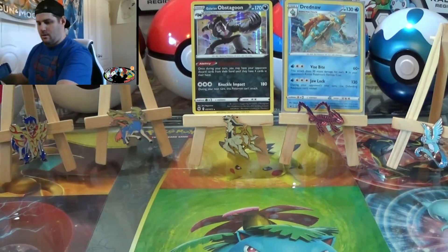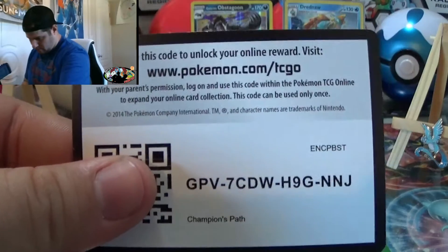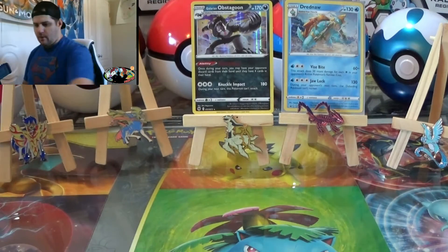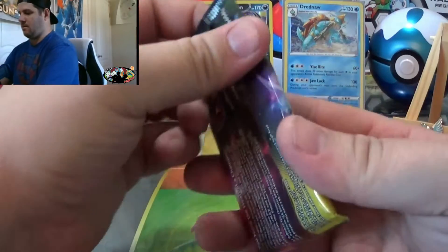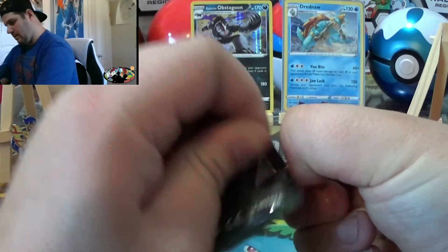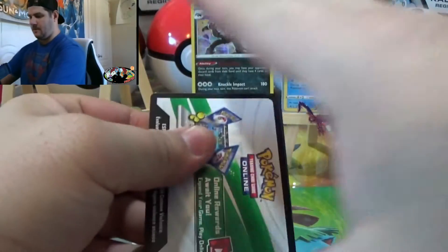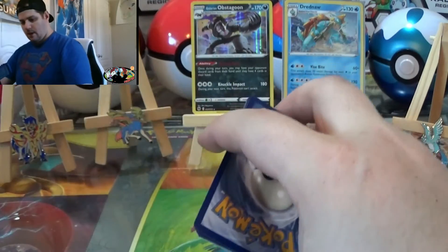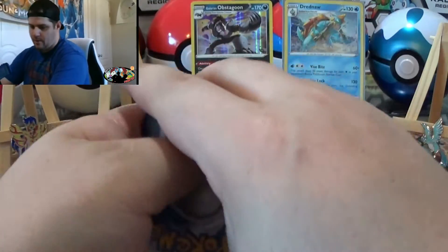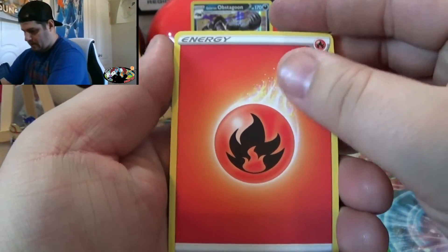And there's the code card. All code cards are stadiums, so they're white code cards, meaning you're guaranteed a holo or better. I thought I gave you guys Drednaw already — wait, he's at the end. Stay tuned till the end of the video. All right, Alcremie VMAX.